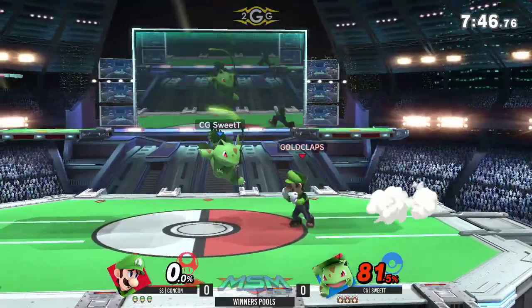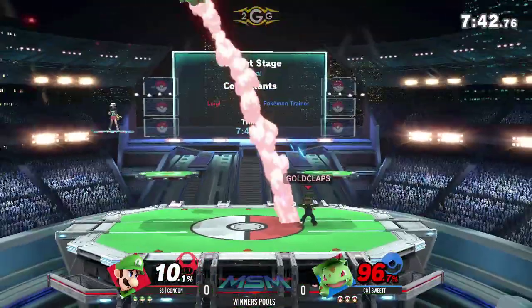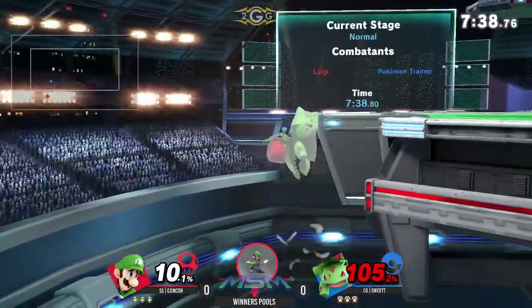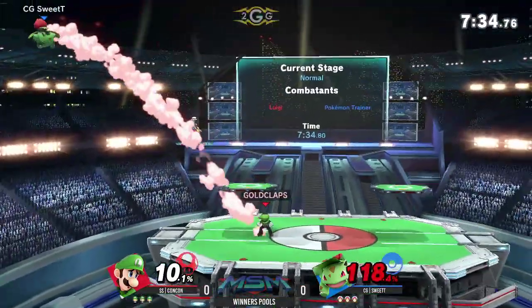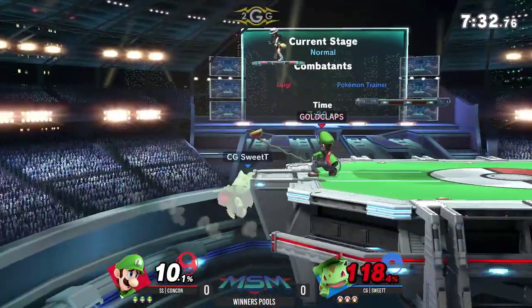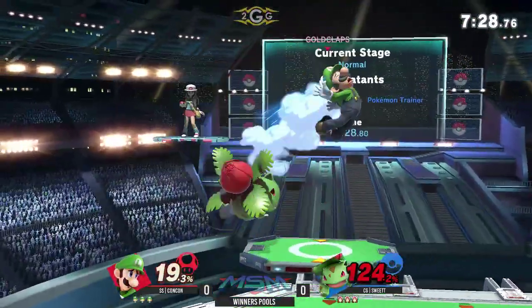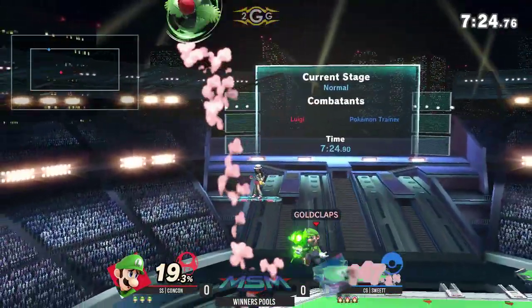Well, that plunger into up-B almost battle is crazy. But I feel like Squirtle, being such a small hitbox, was able to land on the ground before he could get hit by that up-B. Sweet Tea is already playing from a huge deficit right now. Kong Kong is getting super strong Luigi stats. And again, just getting hit by that plunger. It's so crazy how that move seemed so bad pre-release.